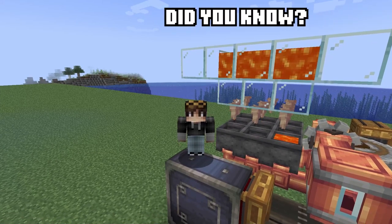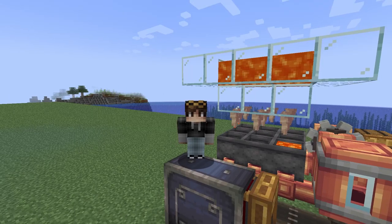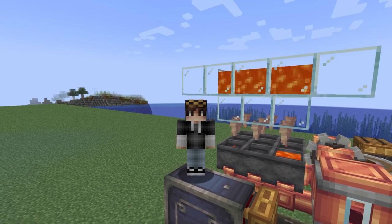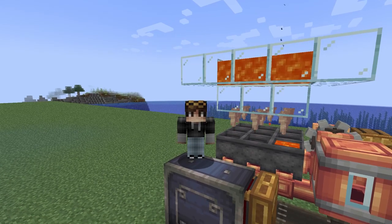Did you know that on average it takes 19 minutes for one cauldron to fill up with lava? That means that to produce enough lava to make one blaze cake every 50 seconds, we technically only need six of these cauldrons. However, we're going to play it safe because it is an average and we don't want to run out of lava, so we're going to be going for nine instead of six.